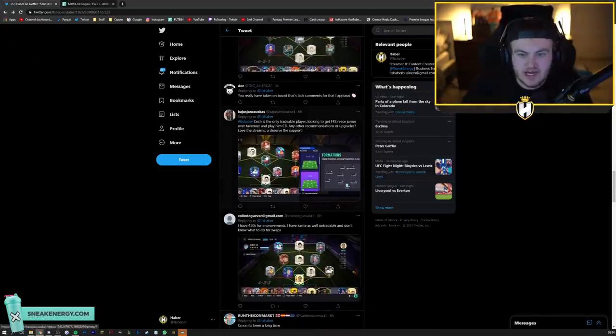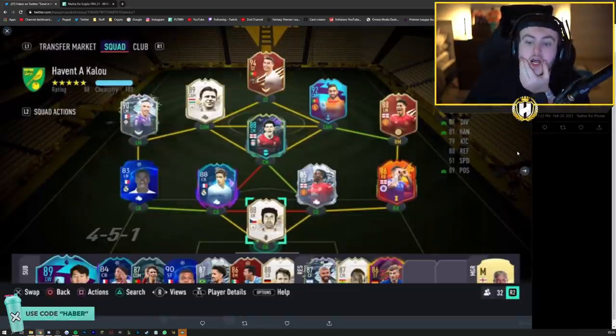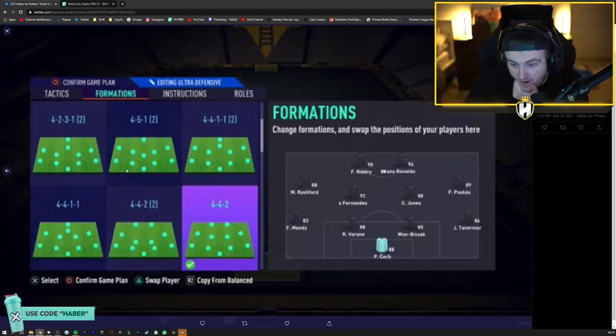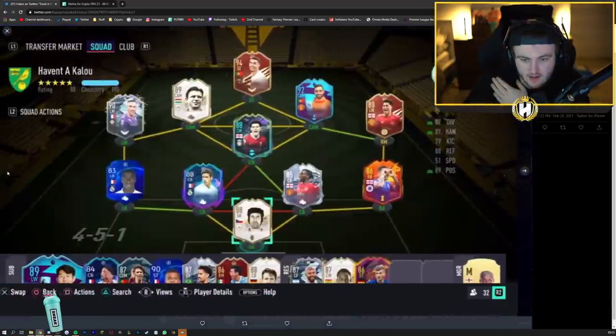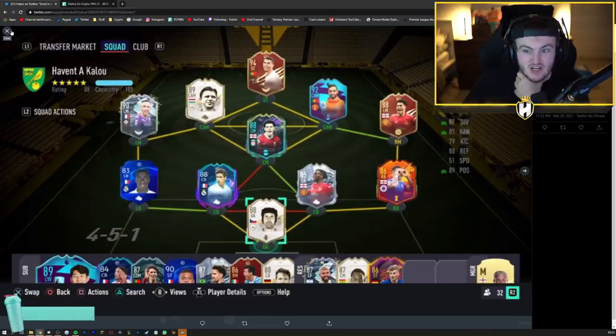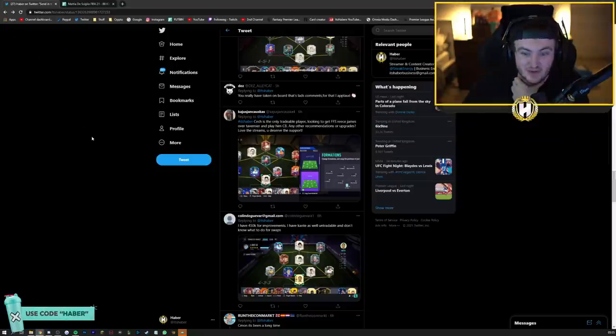We've got KG's team now. Chek is the only tradable player. He's looking to get Future Stars Reece James over Tavernier and play him at CB. I would say I think it's Wan-Bissaka at right center back and Varen at left center back. I'd probably keep Reece James at right back with Wan-Bissaka to be honest. The rest of this team is just nuts though - Red Ronaldo and Red Rashford. That is absolutely insane. That's a GG to be fair.